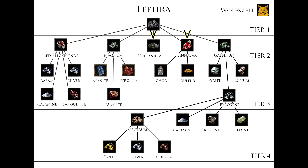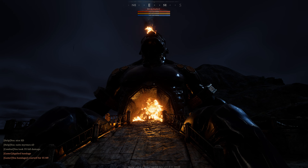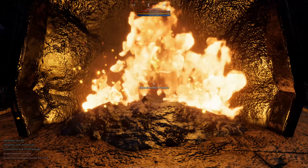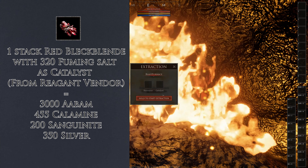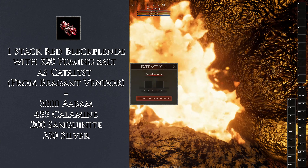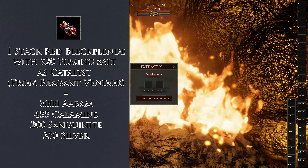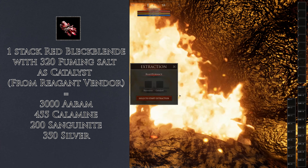Now we have acquired all five Tier 2 materials. We will look closer at the red bleakblend extraction. First of all, you need a furnace. Better to use the blast furnace in Gaul Core, because you will get much more materials out of your red bleakblend. The calculation: one stack red bleakblend with fuming salt as catalyst. You can also use 1000 rock oil, but fuming salt is recommended because you get a little bit more sanguinite out of it.